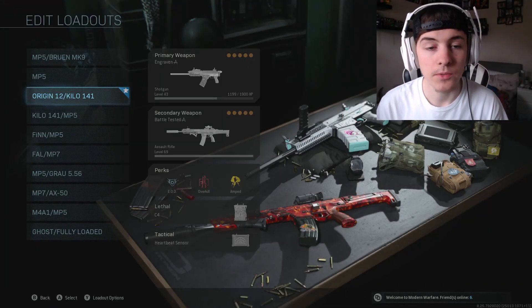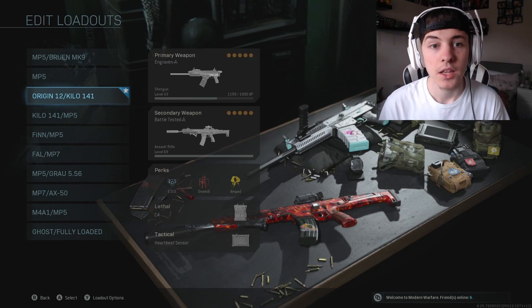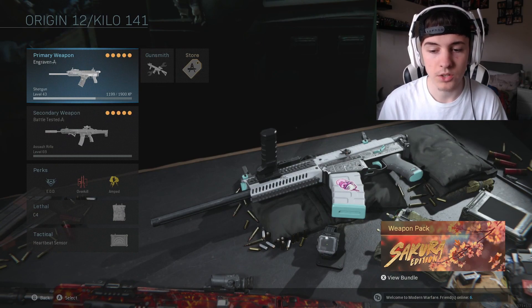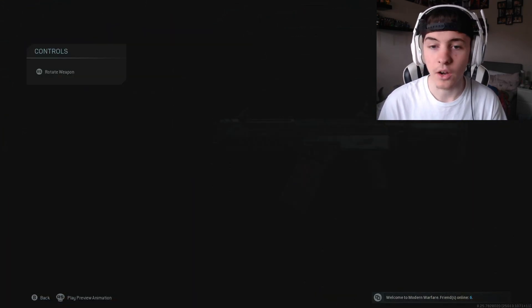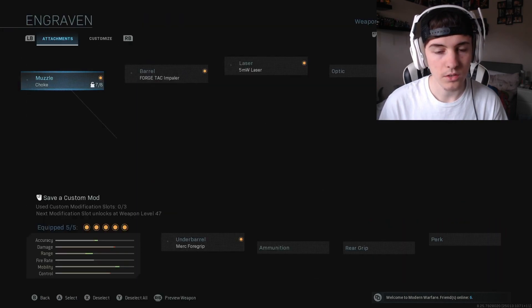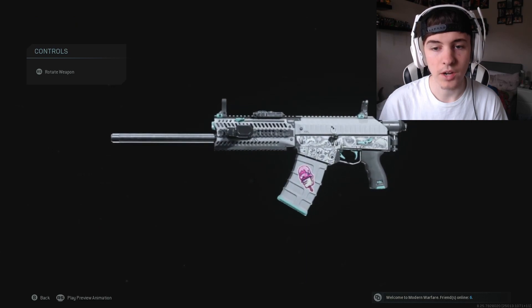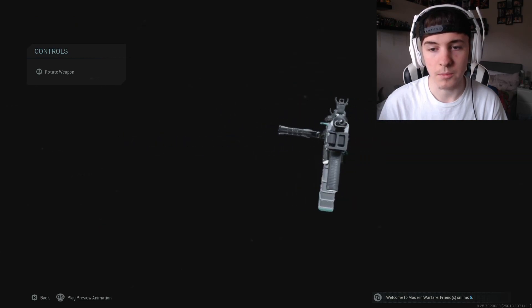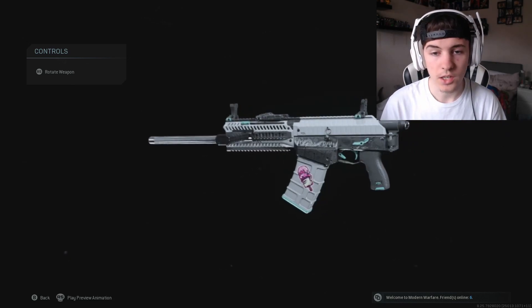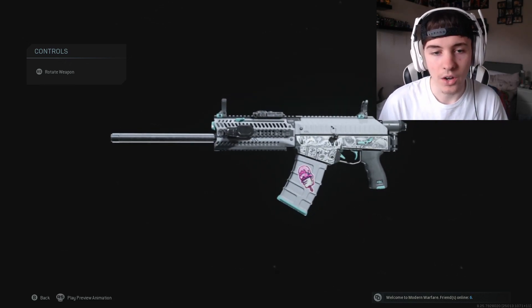Right, so here we have it — the Origin 12 slash Kilo overkill class. This is the way you're going to be running this gun. And of course, I have got the Engraven Blueprint, which, let's be honest, it looks pretty good. It does look pretty nice — the old Engraven Blueprint, the white and blue theme from the Battle Pass this season. It's a very nice looking gun.